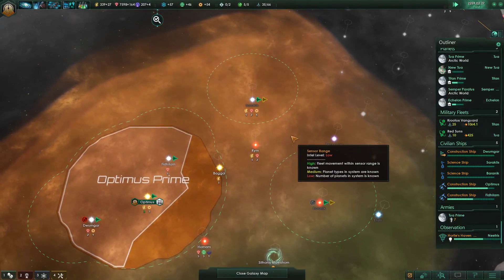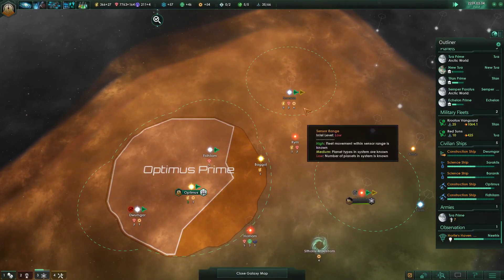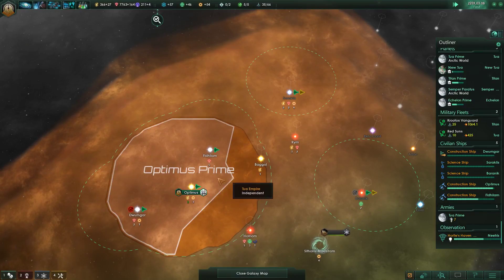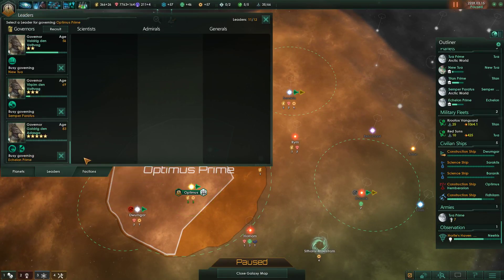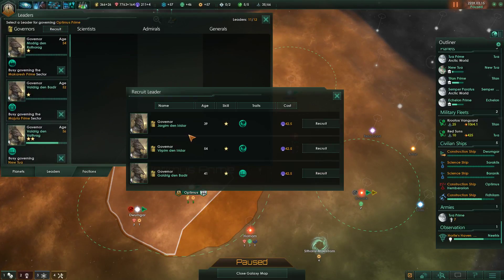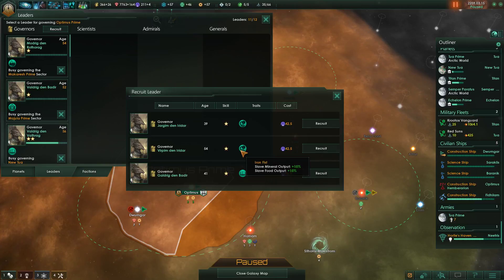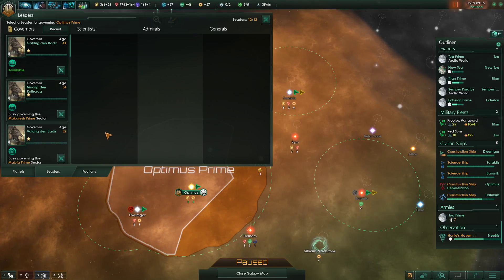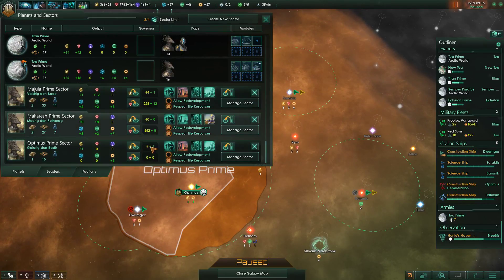Maybe we still do need to build a frontier station out here somewhere, because I definitely want to get these systems for Optimus Prime so that it doesn't lose money. Also we need a leader - we have one more leader slot, so let's recruit one. What do we got? Slave stuff? Nope. Governor Galdrick Den Badir - you are now a sector commander, governor, whatever.